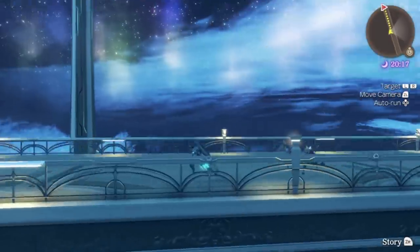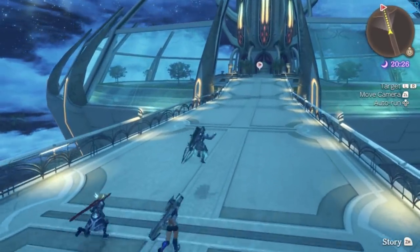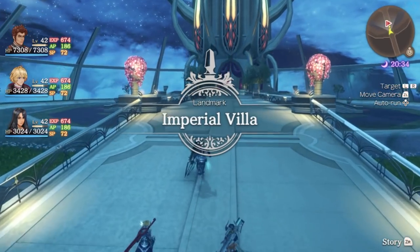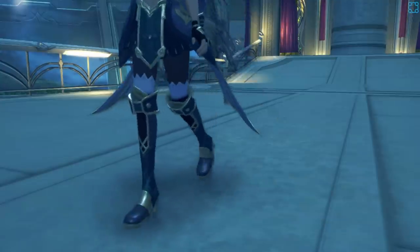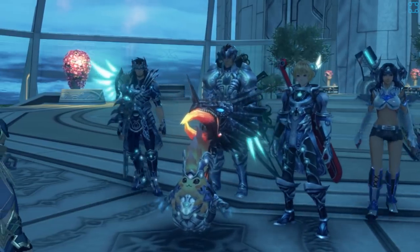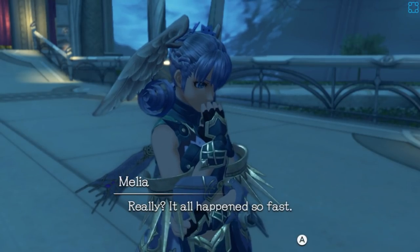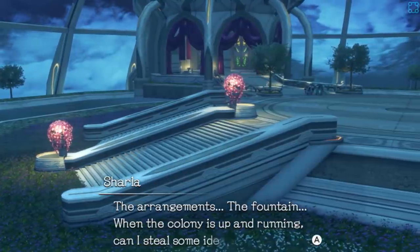The Imperial Palace — it looks pretty. The Imperial Villa — this is where they actually live and sleep. I like the trees; there's a symmetry to it. Those are her wings! Melia looked amazing before. Reyn is so proud. What a stunning garden — the arrangements, the fountain. When the colony is up and running, can I steal some ideas? My late mother adored this place. Her Highness the First Consort is not my birth mother — members of the Imperial family must take two wives, one Homs, one High Entia. My mother is the second consort — I am half Homs, half High Entia.